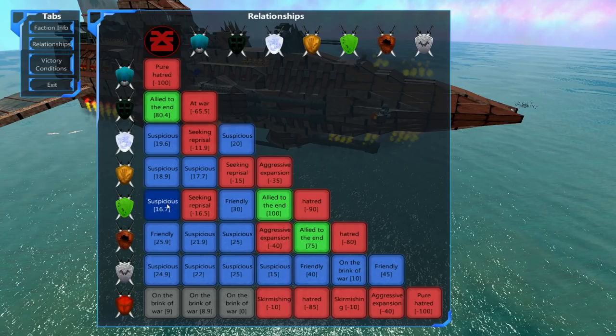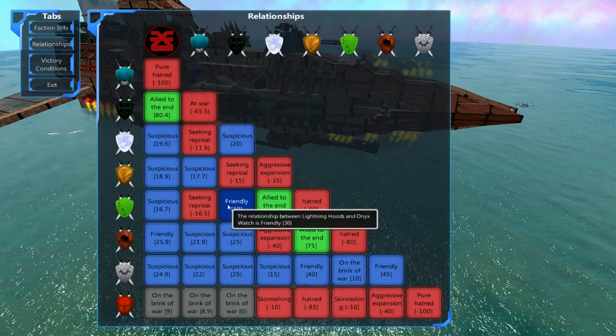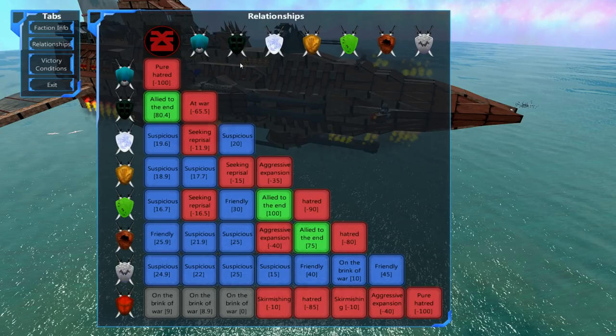Here's one thing - the Lightning Hoods are friendly with the Onyx Watch. I don't know if that means that we will make the Onyx Watch annoyed by attacking the Lightning Hoods. I'm really hoping not because right now me and the Onyx Watch are best friends as well. So I guess we'll just see what happens.